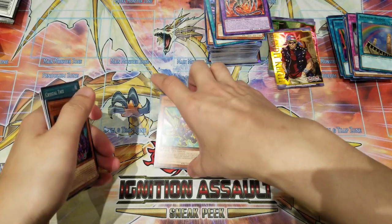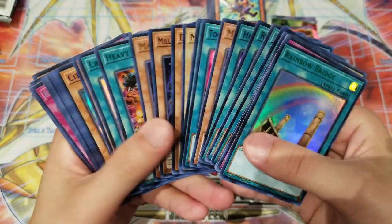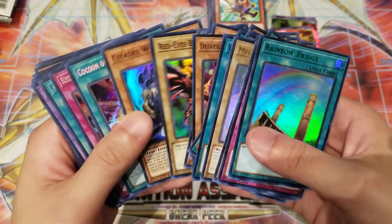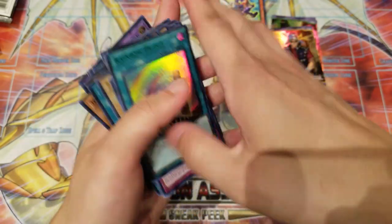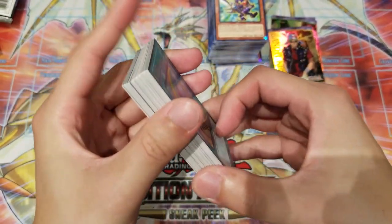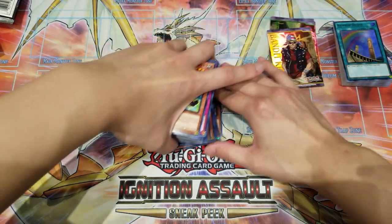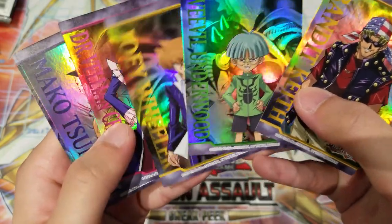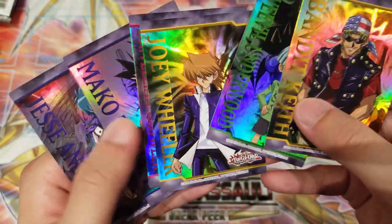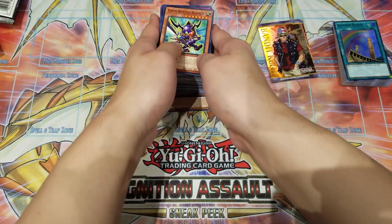Wow, lots of holos from this set. Highly recommend picking up a whole case if you're collecting — look at all those holos. The dispersion is really good; we got like one of almost every single card. We might be missing a couple since we didn't get the full eight-box case. Looking at our character cards: Van'Dalgyon the Dark Dragon Lord, Weevil, Joey, Dr. Crowler, Mako, Jesse — I think we're missing Pegasus and Mai Valentine, since there are a lot of Amazon's cards. Those two are probably in the two boxes we didn't open.